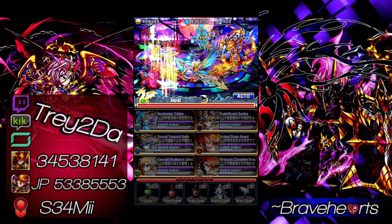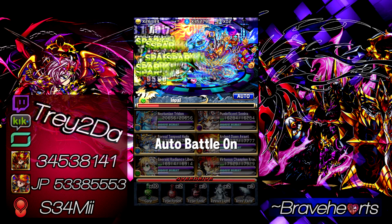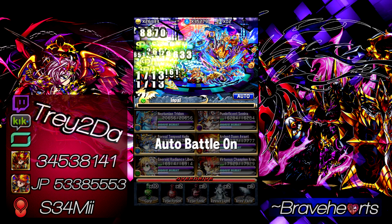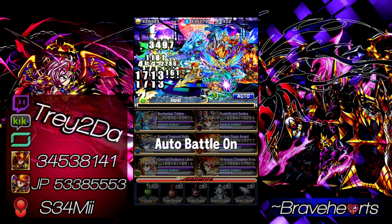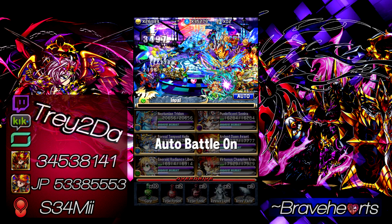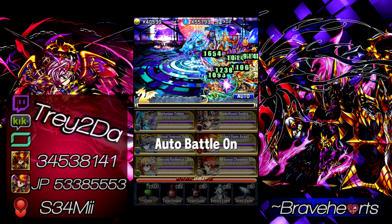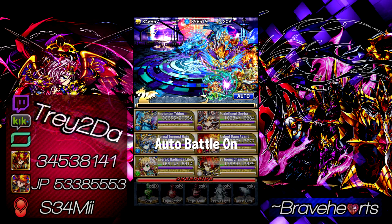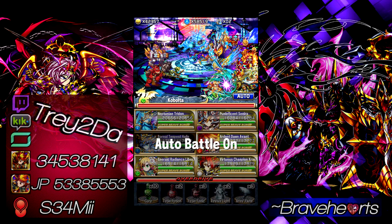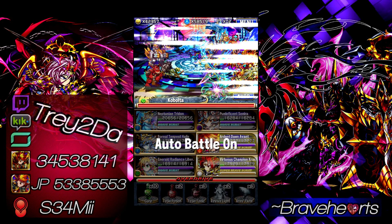Her BB also gives you BB gauge over 3 turns, boosting the BB gauge fill rate by 50%. The SBB boosts the BB gauge for 3 turns by 8 BCs, which I think is the best in the game right now, plus boost BB attack and attack and defense reduction for one turn. So she's really good. I decided to put her in, kick out Gazia, kick out Ciara — this is my new quest squad. It's not the best but it works for me and gets the job done.